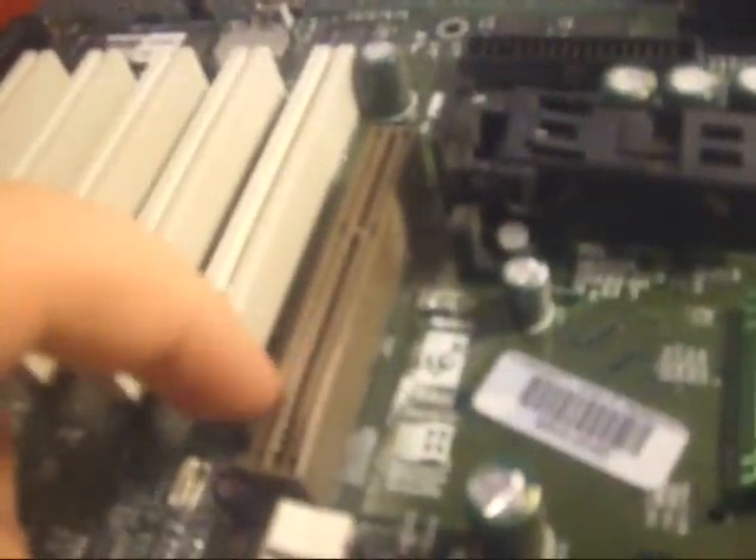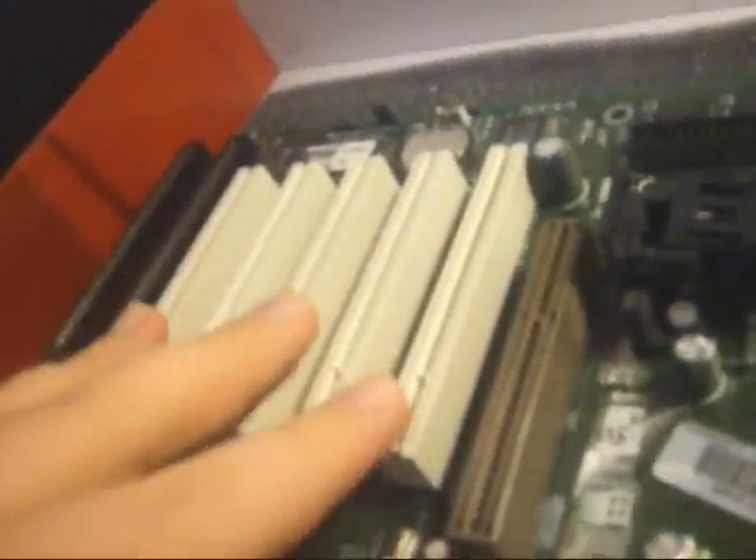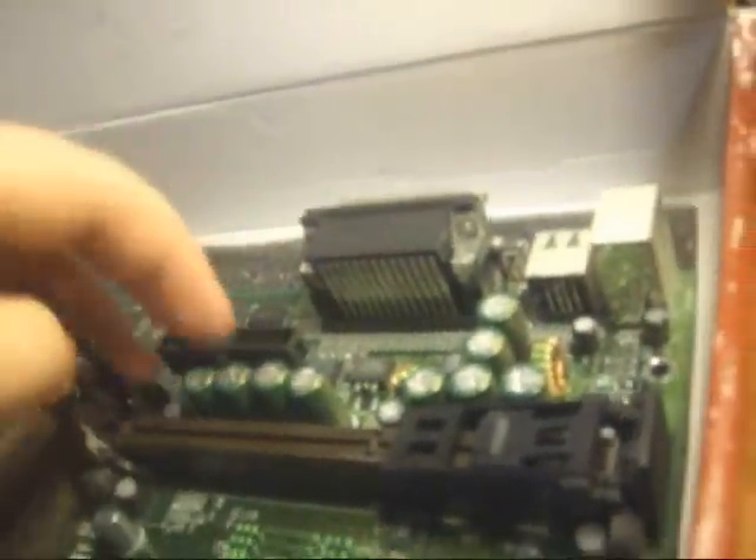It still has the foam packaging in it. I don't think this motherboard was ever used. The video card slot is slightly different — I think this is the kind of AGP slot that the HP tower has. It has three RAM slots, five PCI slots, and only two PCI Express slots.